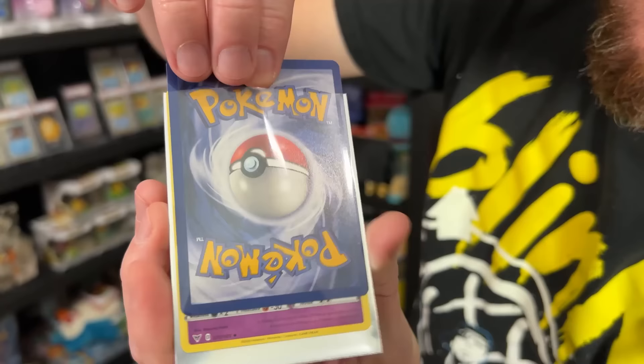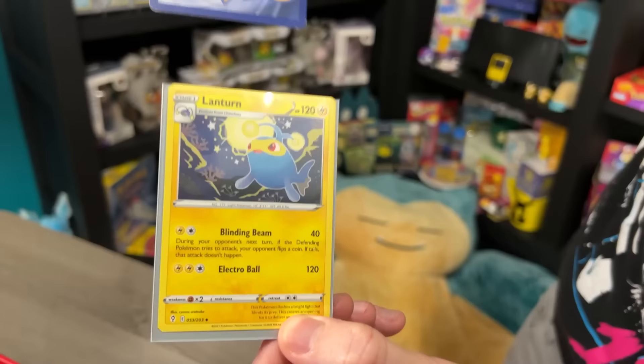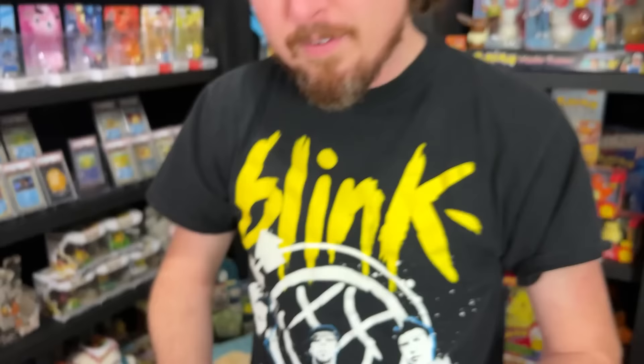Marie, which one did you pick out? I think I got the Gengar — did you get the Gengar? I think so. We'll do yours last. This is the one I picked out — we have Dusclops and the best Pokémon in the entire world: it's a Psyduck Wizards of the Coast promo! Very very awesome and in really nice condition — we got that just for attending league! Marie, let's see what you picked out: a Lantern and a Buzzwing promo right there from Pokémon the First Movie. I think I win that one. Well, it's no Psyduck.